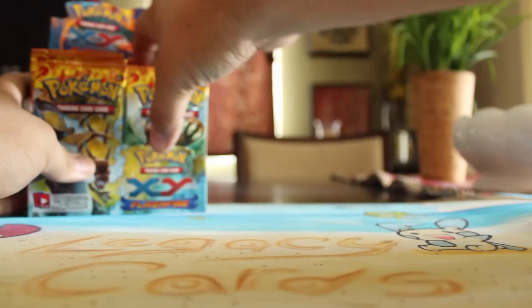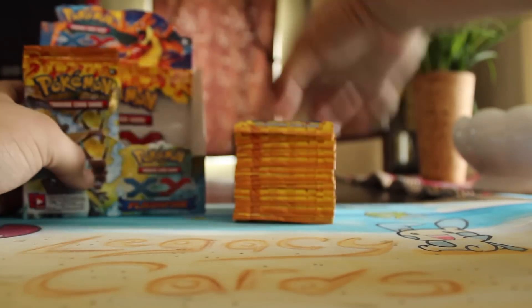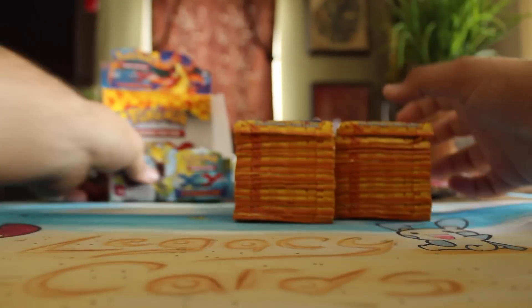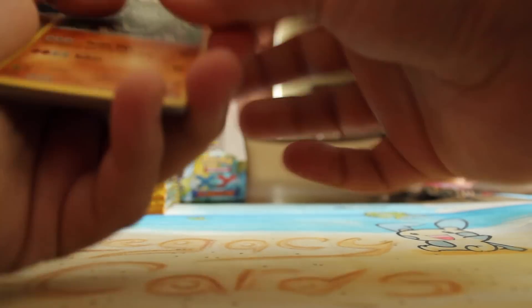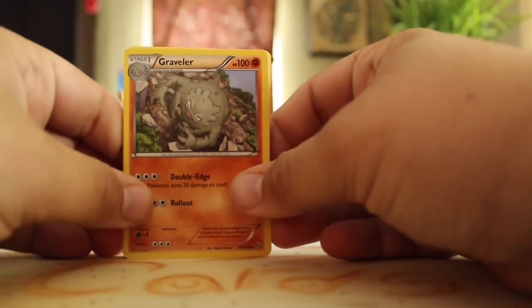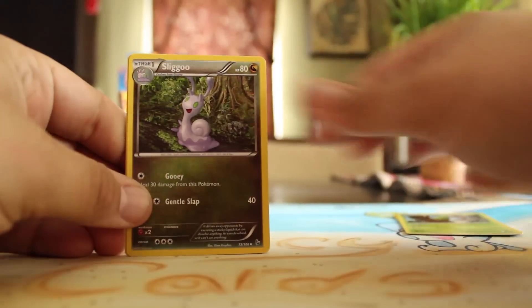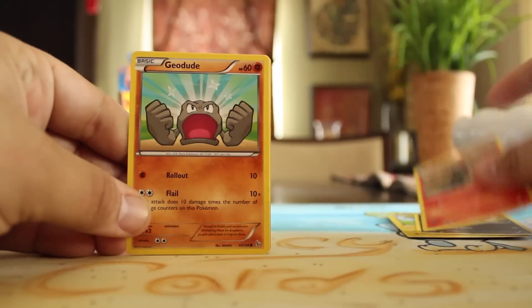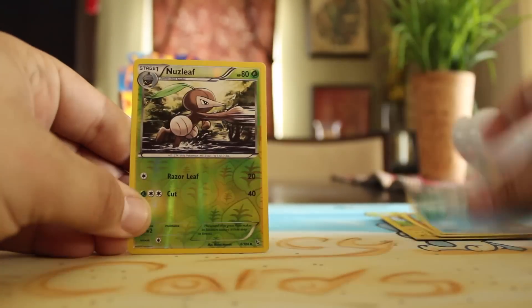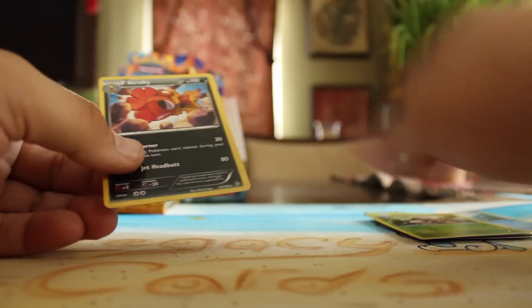Alright, so let's crack into this box. I think we're going to do this in one go. Good stuff coming. We have a Graveler, Metapod, Sligoo, Shinx, Stunky, Litleo, Geodude, Feebas, Reverse Nuzleaf, and a Scrafty.